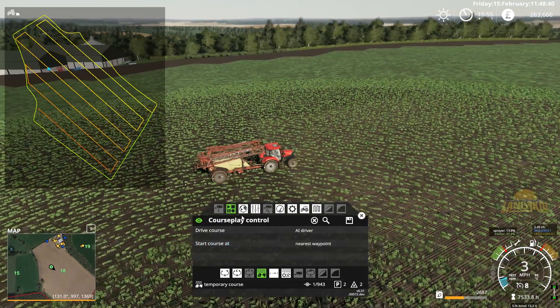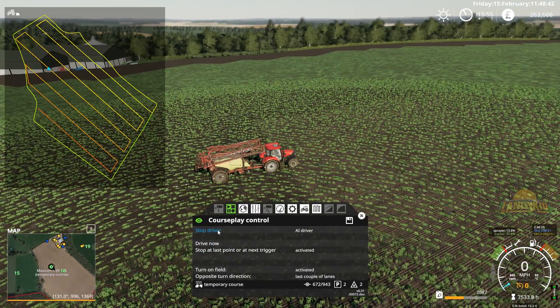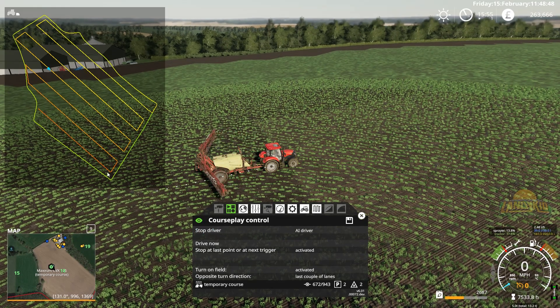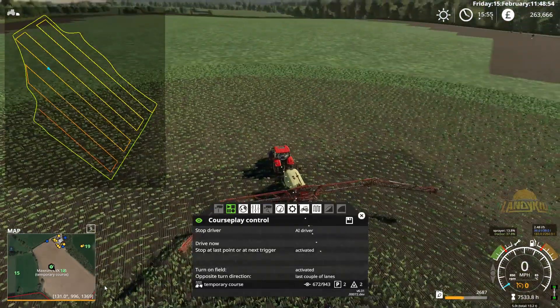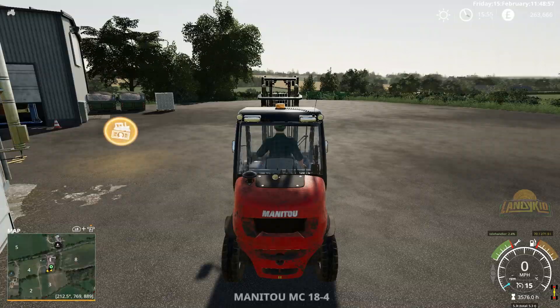Back up a tad to the nearest waypoint. So that will unfold. It's already done the headland — when I'm spraying, the headland is the stuff I do first. That should be 100%. After this, I trust this will get going with no issues.